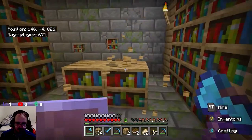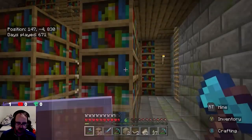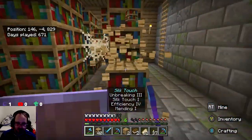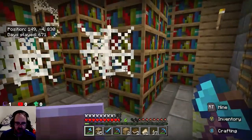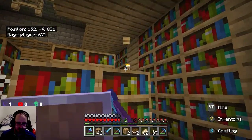Good thing about this axe, guys, is it's got — what's it called? It's a little touch that makes things break pretty easily and keeps things in an easy way for me to deal with it. So instead of when you break these, they usually break into books.